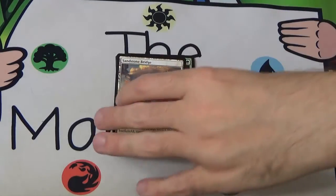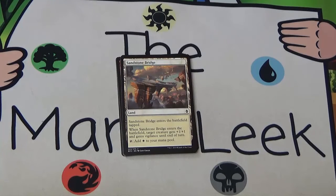Next up we've got Sandstep Bridge. This is a land — it enters tapped. You get to give target creature plus one plus one and vigilance when it enters the battlefield and it taps for white. It's an okay card but I'm not a big fan of playing it. Most white decks tend to be aggressive and the ability this gives is aggressive, but entering tapped as just a plains is super not aggressive. I don't really like playing these ever. They never really seem to change the game — it's always just like okay I'll gain an extra one or chump block the creature I was going to chump block anyway. Just doesn't seem worth it to play a tap land for that ability.